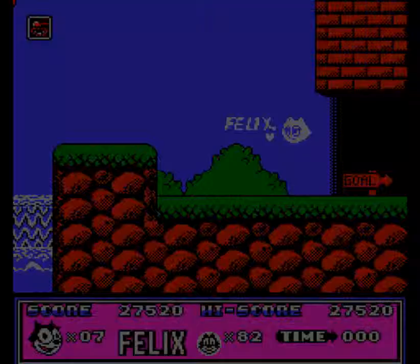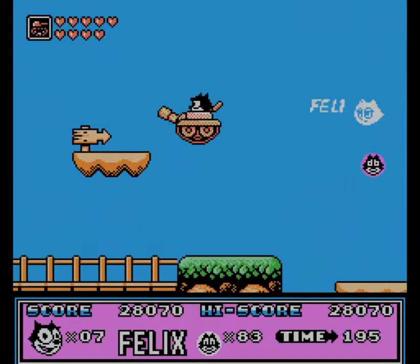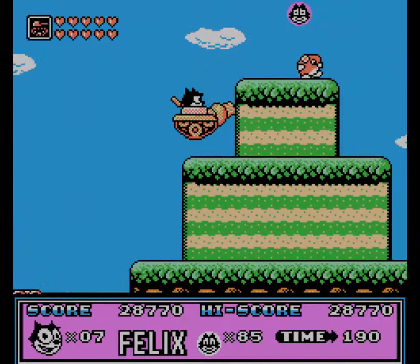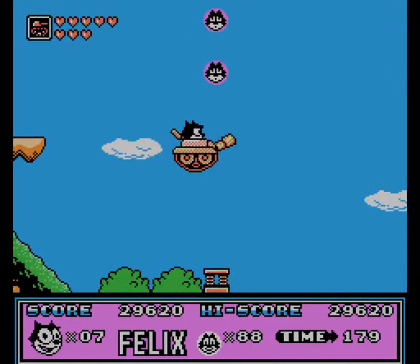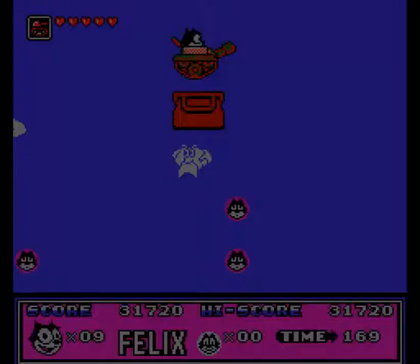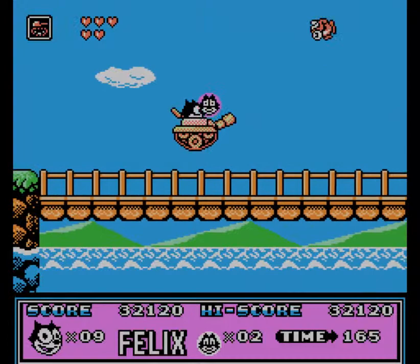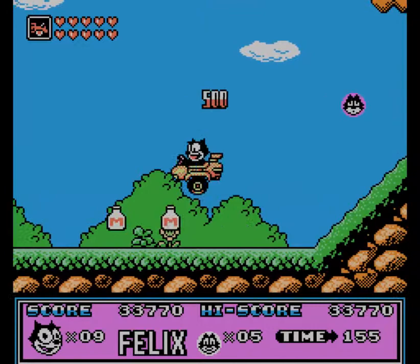Every time you make it to an exit, you basically get 200 bonus points for every heart you have left, and then you get a time bonus. You usually have two to three levels in each world, and at the end of each world you will find a boss. I forgot what the name of these bosses are — I'm not that much of a fan of Felix. I forgot to mention the magic bags: if you see one, press down and you'll go down almost like a pipe in a Mario game. Inside these rooms the large magic bags take you to, you will find more cat heads and the chance to get some free power-ups, and maybe a free one-up or two. This is what I was talking about with the projectiles — sometimes you can't see it coming, sometimes you can.